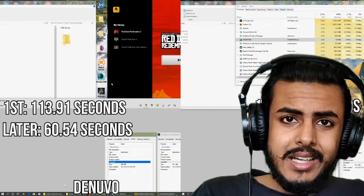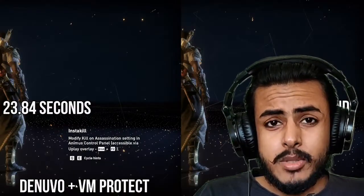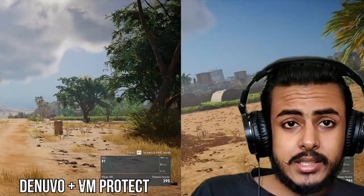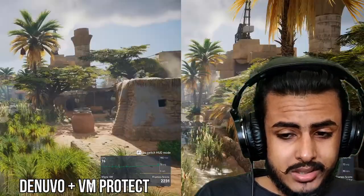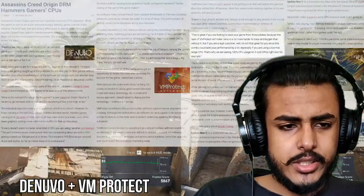Not only this — everybody who played Assassin's Creed Origins complained about 100% CPU usage on 4-core CPUs, while the actual culprit was Denuvo itself. When Denuvo was removed, there were no issues playing the game on a 4-core CPU. And here, just wait a second and see what Ubisoft had to say about this.